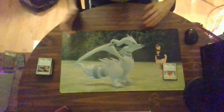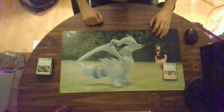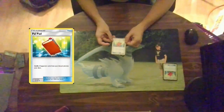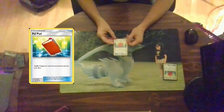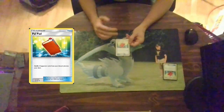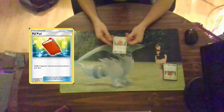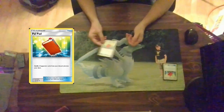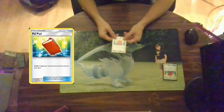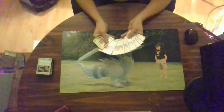Maybe you don't have Cynthia & Caitlin in your hand when you want her the most. We have a second backup option: Pal Pad. Shuffle two supporter cards from your discard pile into your deck. One of my favorite cards — it's a better Vs. Seeker because you recover more cards. However, they don't go into your hand, and I only expect players to play one in their deck because more than one is going to clog your deck. I play eight of these in my cube.